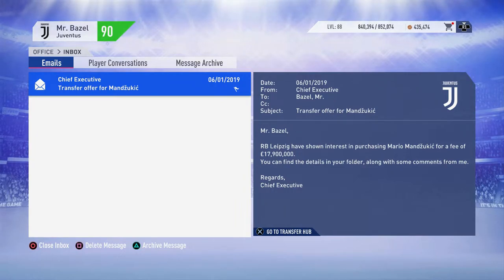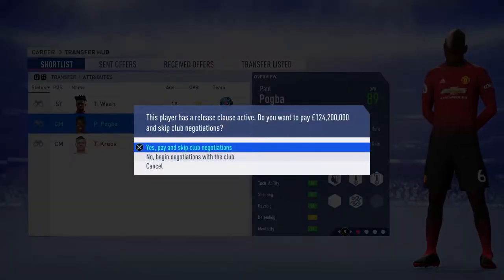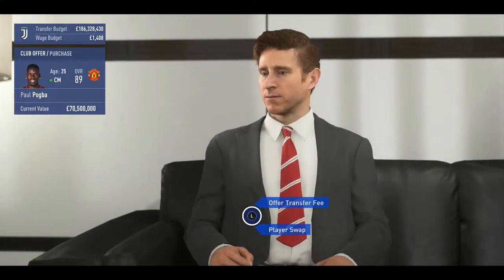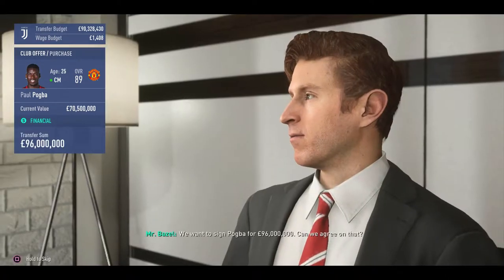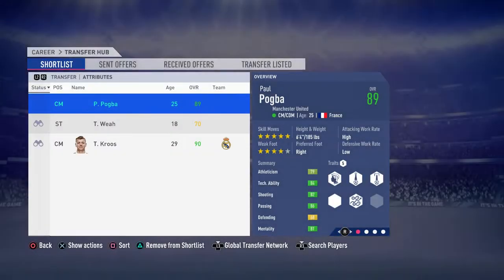Here's the moment you've probably been waiting for from the title — Paul Pogba. I wasn't going to pay his buyout clause because that's just a waste of money — I knew I could get him cheaper. With 186 million to play with, he's valued at 70 million but I think he's worth more. I went in with a high offer of 96 million pounds and Mourinho said it was a fair offer, so I'll take it. We still have money left for more signings — let me know your suggestions in the comments.